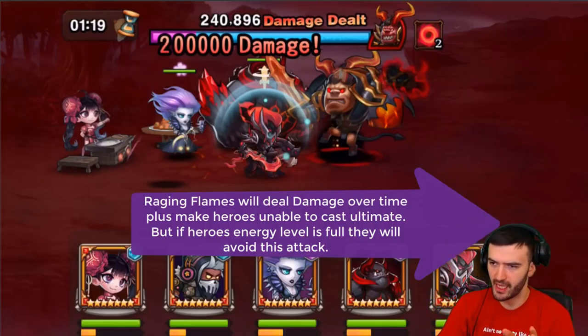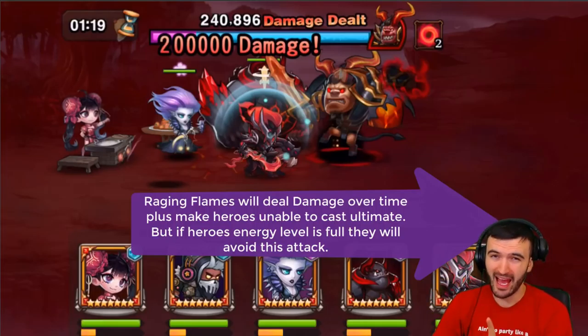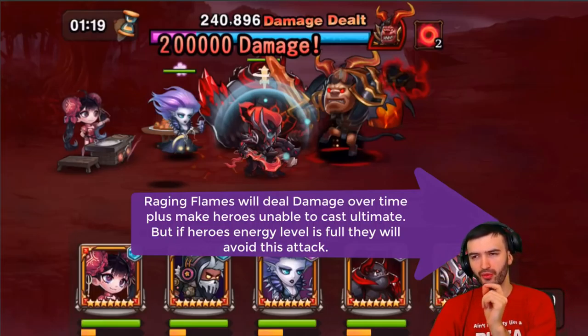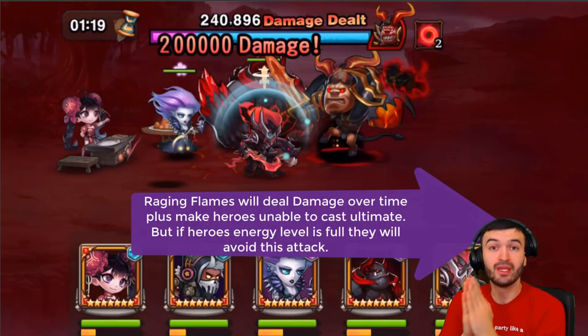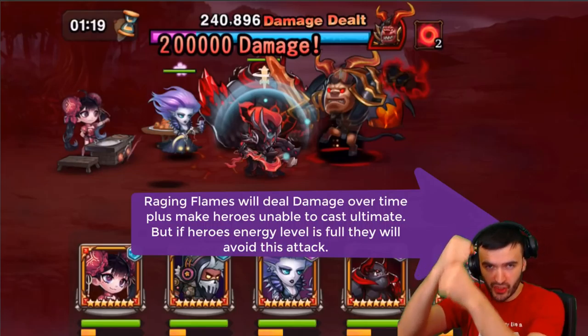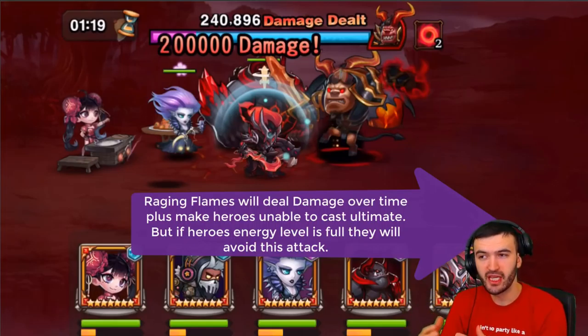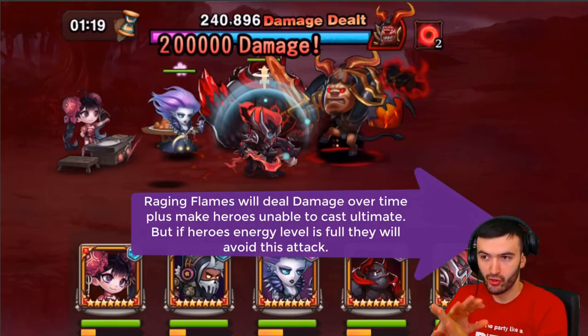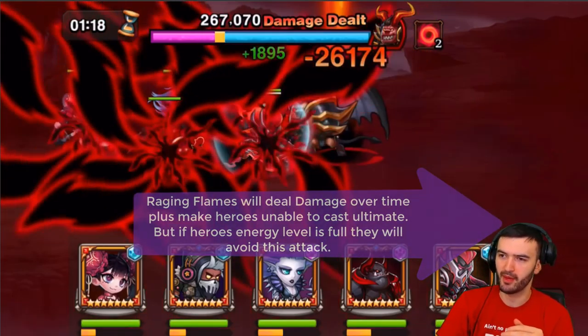Raging Flames is going to deal damage over time to all your heroes and make them unable to cast their ultimates. But the good thing is you can avoid this ability if you have full energy. The tricky part about Haruk is that for Raging Flames, you need to have a full energy bar. But for the raging sword, you cannot have a full energy bar or else you're going to be charmed against your teammates. So always pay attention — for Raging Flames, make sure you do have full energy; for the sword, make sure you don't.